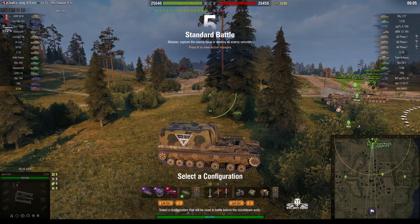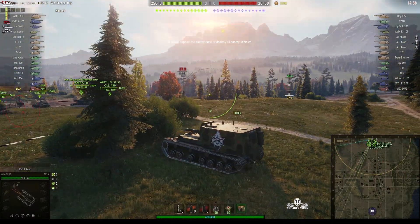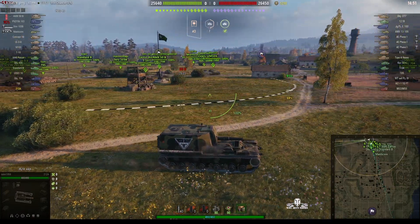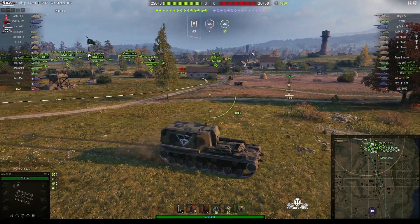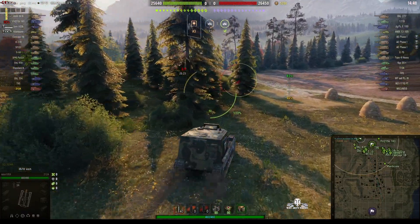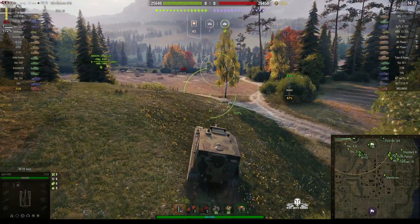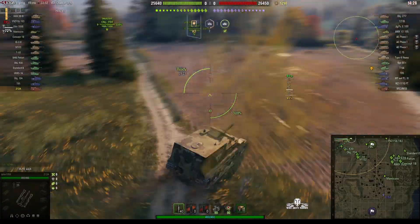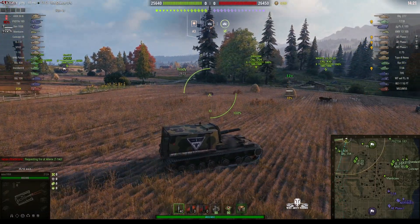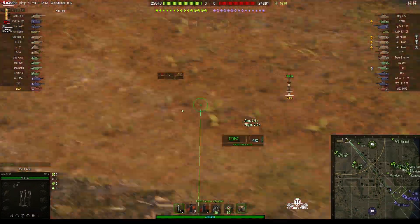The second battle is on the Moor of Anchor map and he's still on the 212A. I do enjoy the Moor of Anchor games because there are plenty of places you can put your arty and be effective - you can move about the map quite a lot with plenty of cover. It looks like he's going to go right over in the corner behind those trees so he can shoot at the heavies as they come up the west side of the map. The enemy has been spotted just south of the magic forest and he's getting ready to shoot.